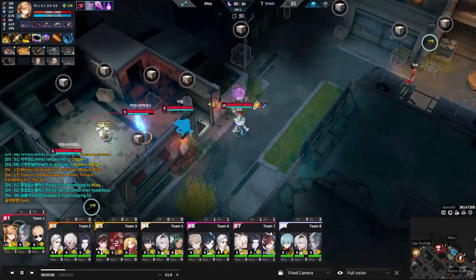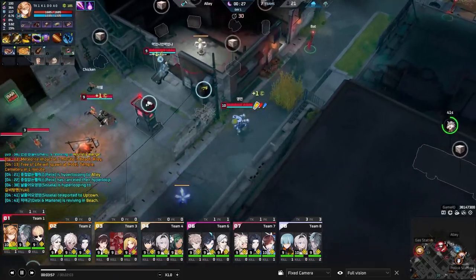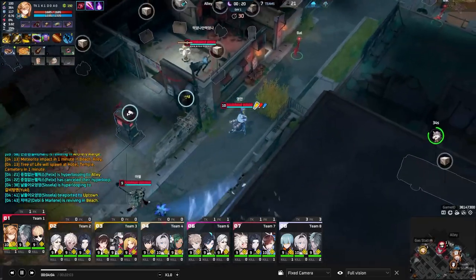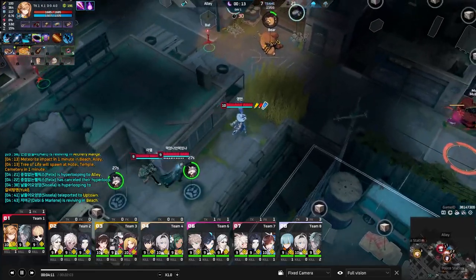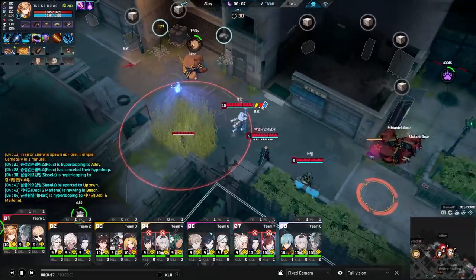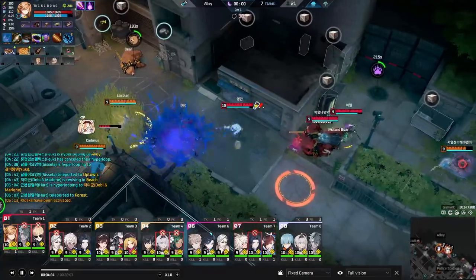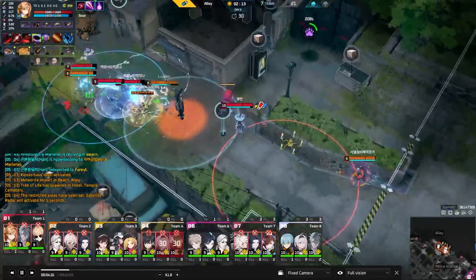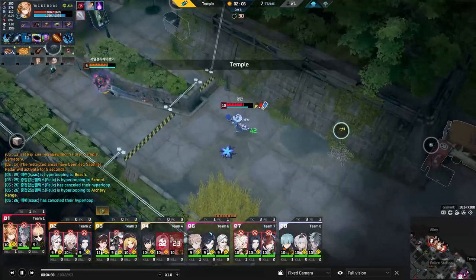Tia's color combos is what draws a lot of people away from playing her because you go from thinking about individual abilities to thinking about how they work together — it can become overwhelming. But players who can get her down do insane things with this character. If you land your paints properly you can basically one-shot combo players, and if you understand your color mixing it's pretty straightforward — it's just knowing what colors to swap to at what times.